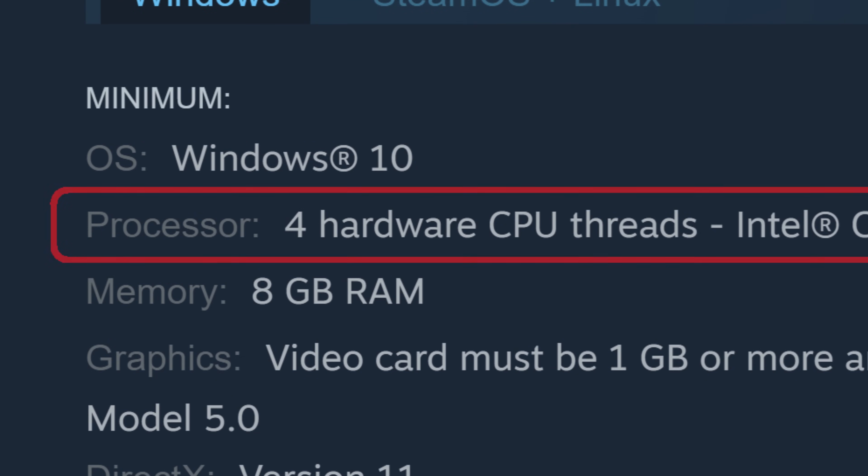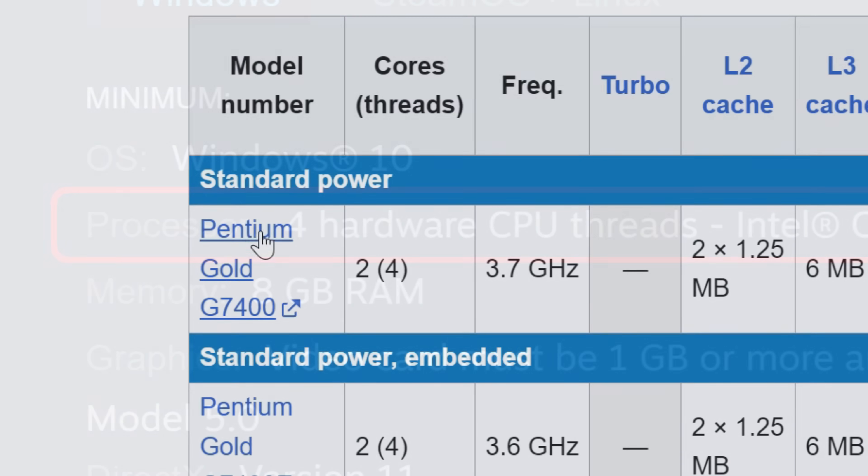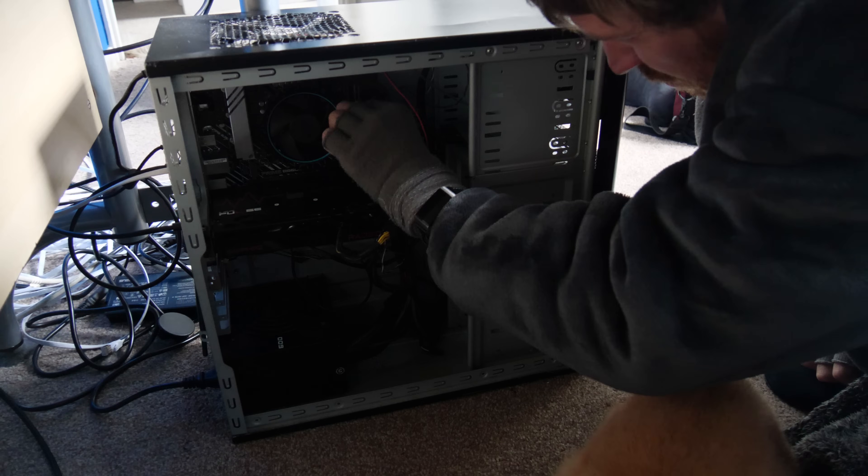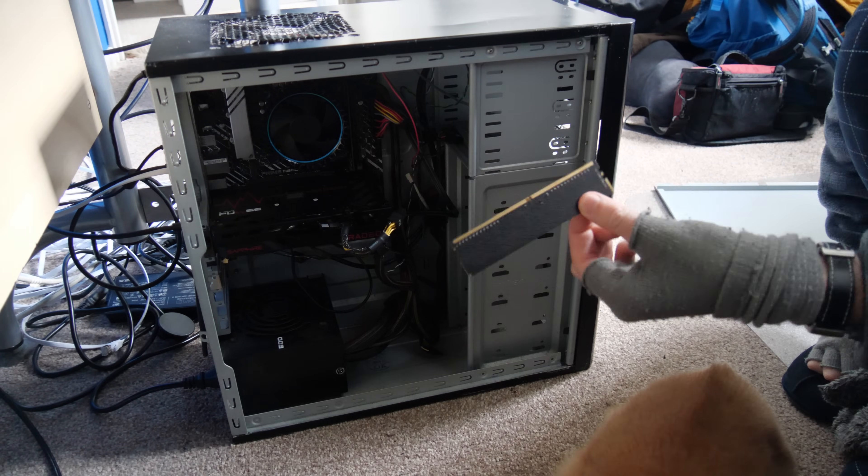I've mentioned before how vague this processor requirement of 4 hardware CPU threads is, and the way some of you have argued about what hardware threads means only reinforces that. If they said cores, then fine, I'd agree that this would mean you need a 4-core processor. But 4 threads? That couldn't be achieved by just 2 cores using multithreading? Hence the confusion. But that's fine — I'll test both configurations.